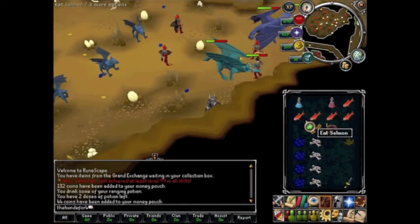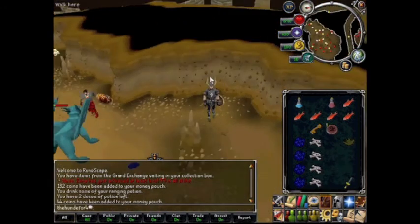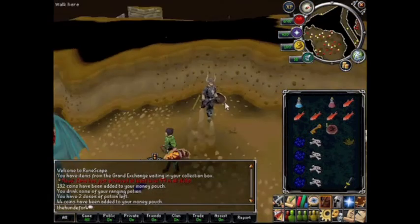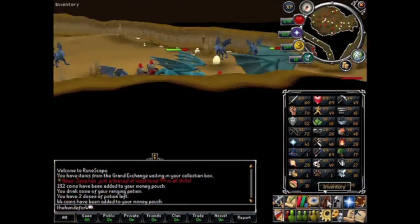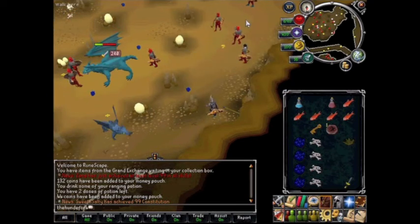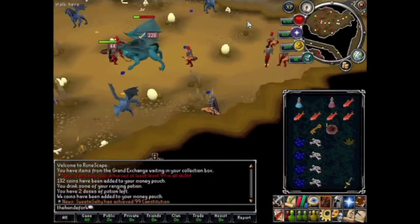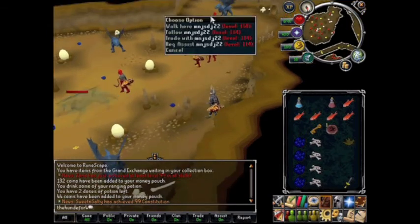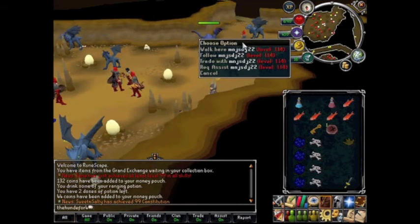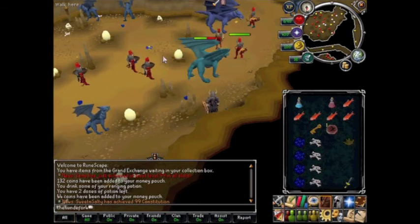I did some calculations and found out that I can kill about 60 blue dragons in an hour. 60 blue dragons at 5k each means that's 300k — and I'm just 72 ranged. So if you're higher level, using melee or anything else, you may be making a lot more — maybe 500k or even 600-700k an hour. If you're in a world with less bots and fewer other players, you can probably make between 500 and 800k per hour with this method.